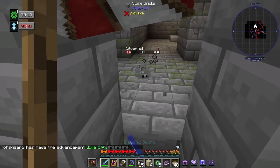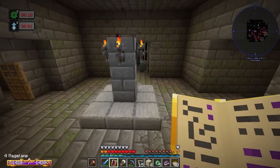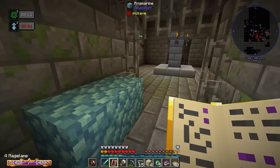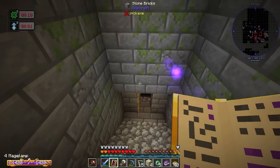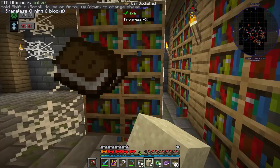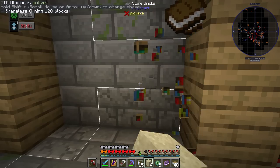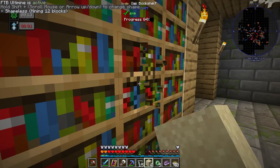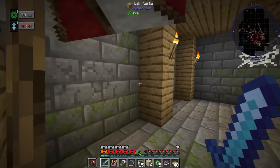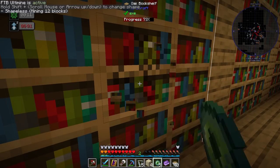Oh, actually came down right into the stronghold! Now if we find bookshelves we'll take those — like the library. I'm pretty sure somebody's been here; there's a lot of prismarine placed out, so this one is probably active. We do have a library! This is going to give us plenty of books. There's always a chance there's a second library in here, but I'm probably not going to loot the second library just so there's another one for somebody else to get books from.